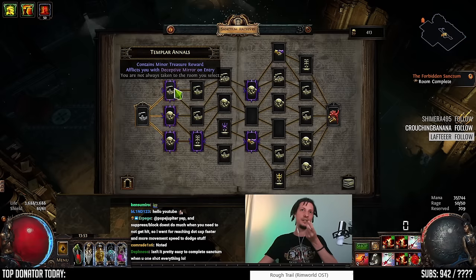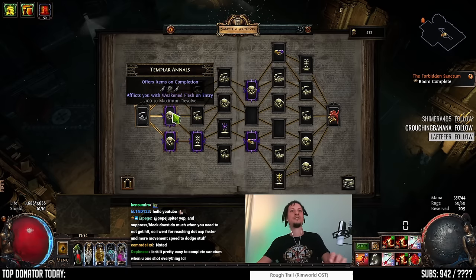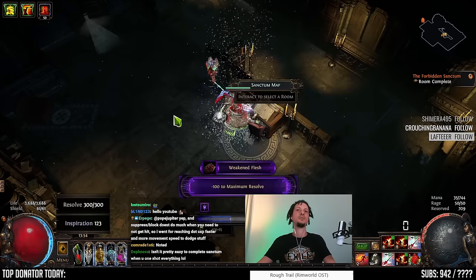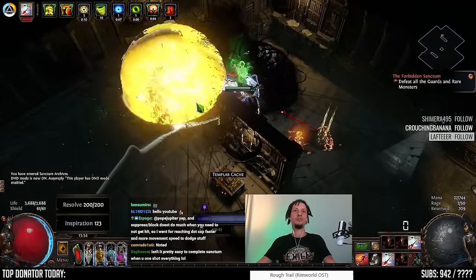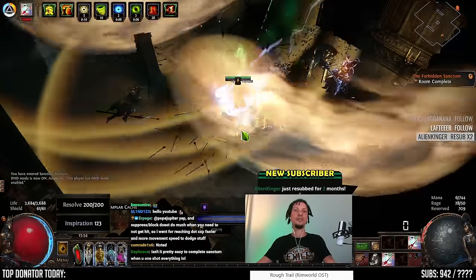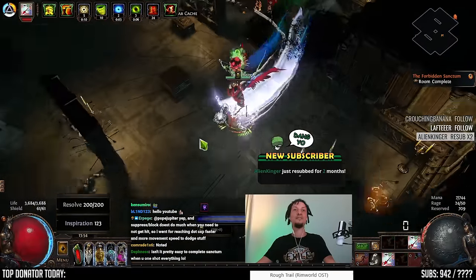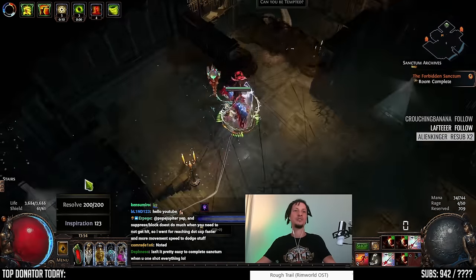Here deceptive mirror is terrible — it takes you to not the room that you chose sometimes, so you want to avoid this at all costs. Minus 100 resolve is okay, and fiendish wings makes mobs faster — it's 30% action speed. You probably want to avoid that unless you have a fast build and you're one-shotting everything. So here we'll pick this one. Now we're down to 200 resolve. Inspiration is your energy shield for your resolve bar — anytime you take damage from anything in the Sanctum you lose resolve. However, if you have Inspiration then you lose Inspiration before you lose resolve, so it's kind of like an energy shield.